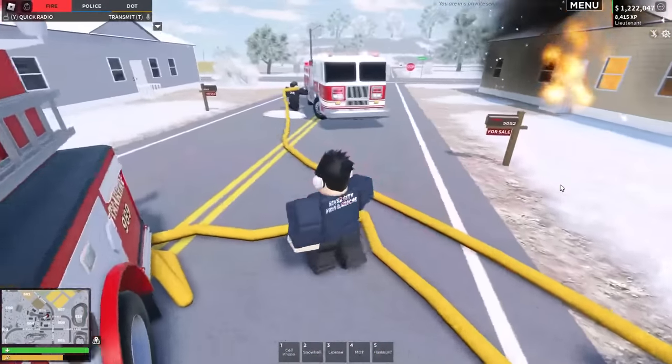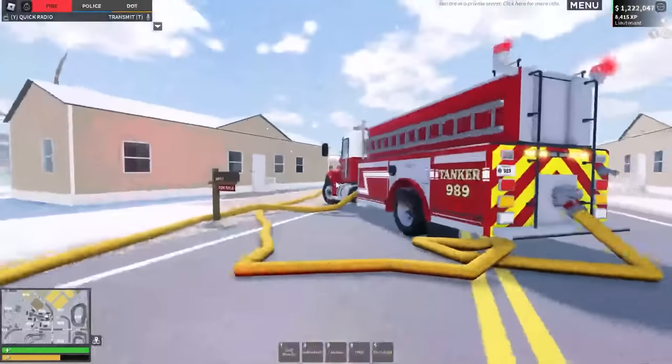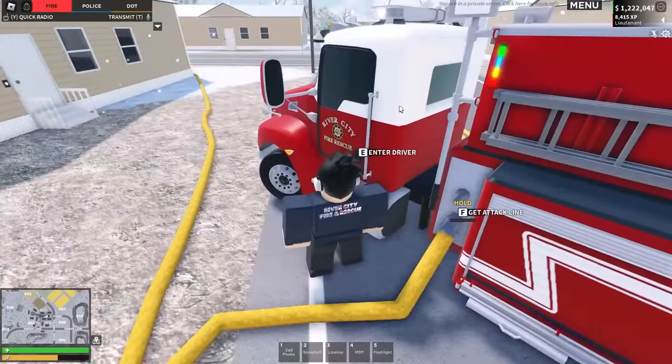You can see here Oli is actually going to attach my tanker to his engine. As you can see he's attached that, so now any water pressure coming from the hydrant is going to come into my tanker and also go to his engine. Both of our vehicles will be topped off.